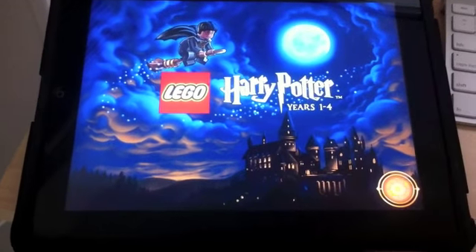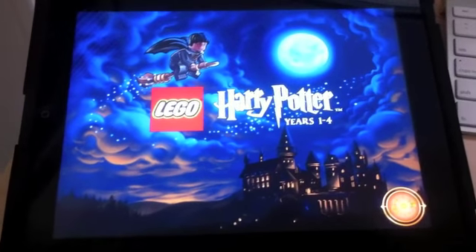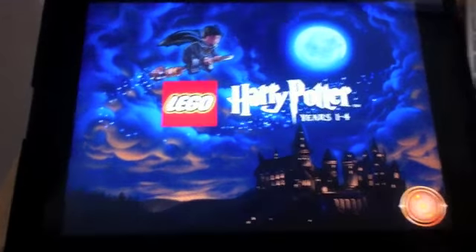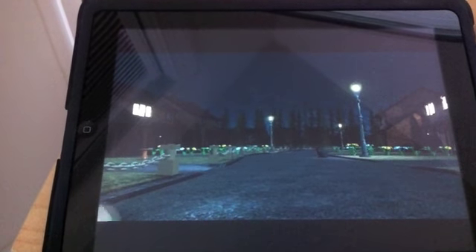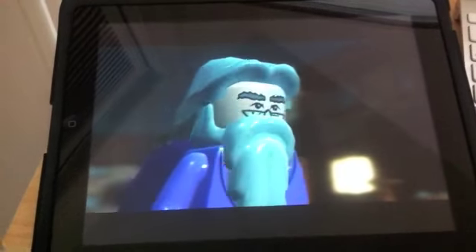This is what the load screens look like. The graphics on the iPad and on the iPhone 4 are tremendous for this game — I thought they were pretty impressive for a Lego game. Once that cuts in you'll see you have cut scenes, and it follows the book and the movies pretty closely. A lot of the music is the same from them, so if you were a fan of the John Williams scores for the movies you'll definitely like this game.